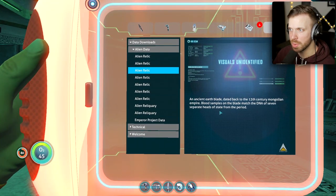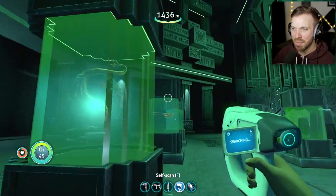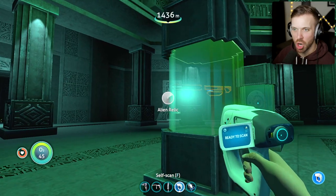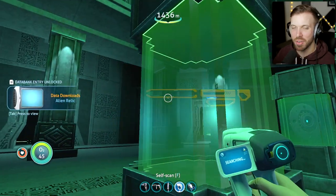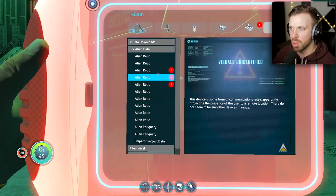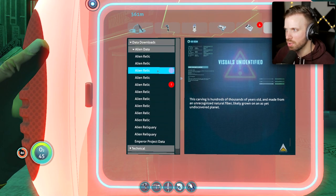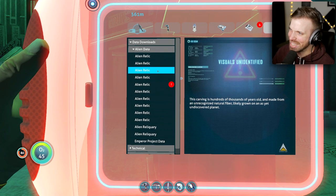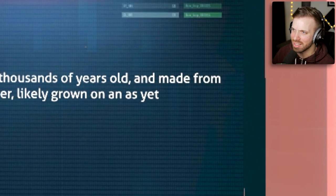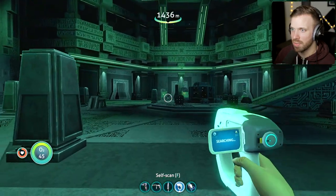Why is there a sword here? An ancient Earth blade, dated to the 13th century Mongolian Empire. Blood samples on the blade match the DNA of seven separate heads of state from that period. So maybe every case is a weapon used by the greatest conqueror — or the worst, most evil person — from whatever planet it comes from. This carving is hundreds of thousands of years old, made from an unrecognizable natural fiber likely grown on an as-yet-undiscovered planet.